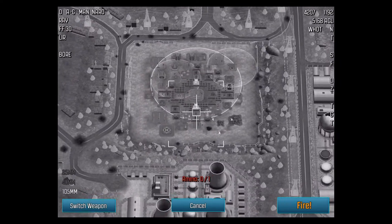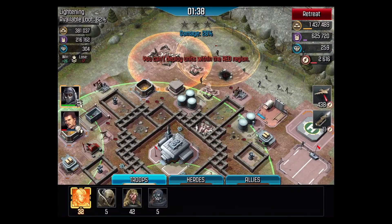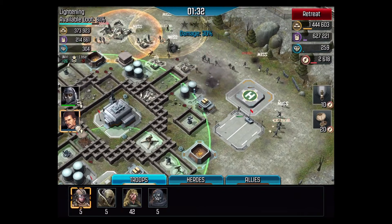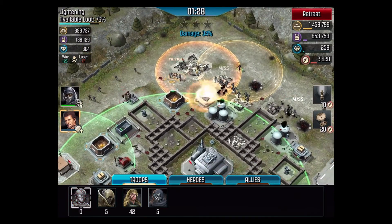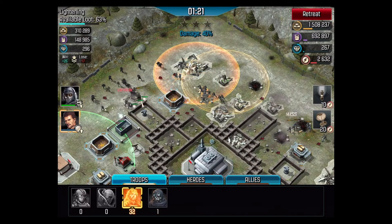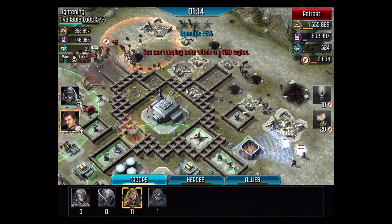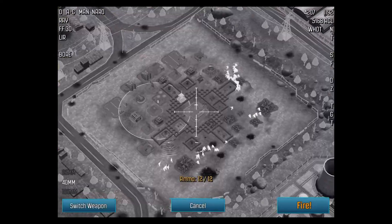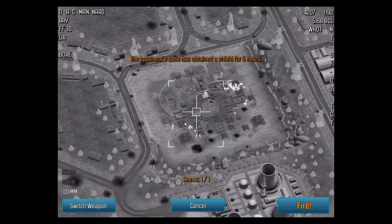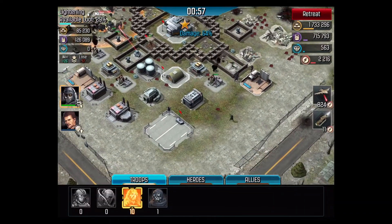Switch. Cancel. We gotta start attacking now. Okay, let's go on this side here. Getting closer over here, then switch. Weapons, fire. Cancel, yes. Okay let's see — now we can come over on this side.